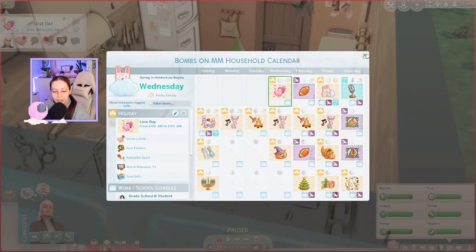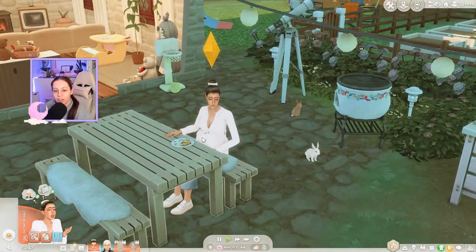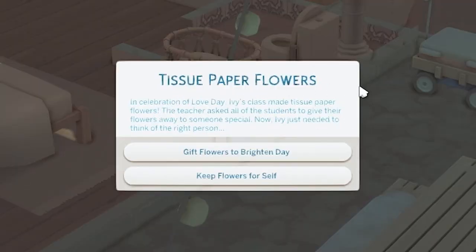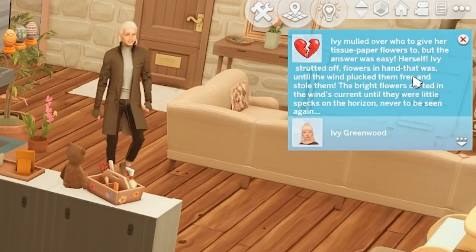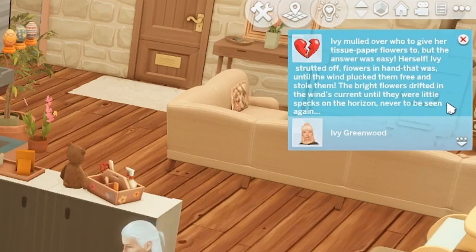The kids are going to be at school while Blossom is giving birth. We haven't called a midwife because we don't have money — midwives actually cost money with this mod. Ivy's class made tissue paper flowers; the teacher asked students to give them away to someone special. Ivy decided to keep the flowers for herself, but the wind plucked them free and stole them — they drifted away, never to be seen again.